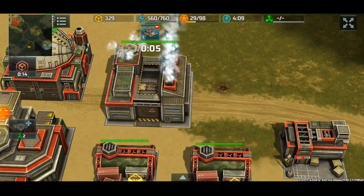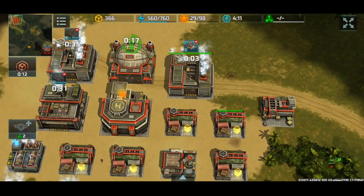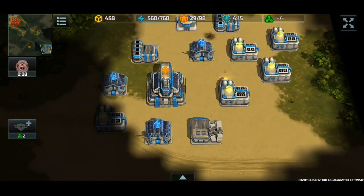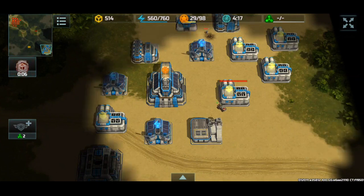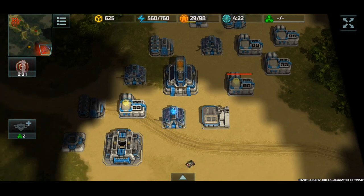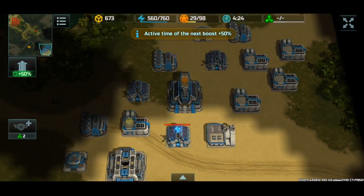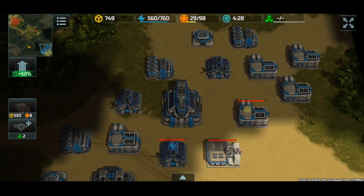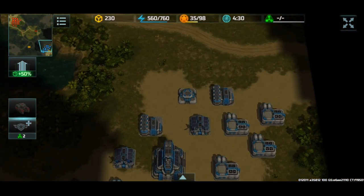A couple of assaults did ransack my base for scouting, so they got a pretty good scout. When I do another scout to see what they're doing in preparation for my attack, they have HQ2 — so if I'm rushing it's got to be now. HQ2, heavy assault production.